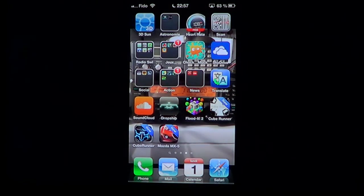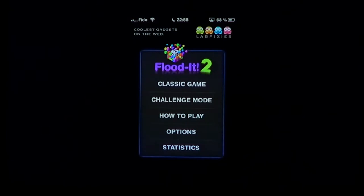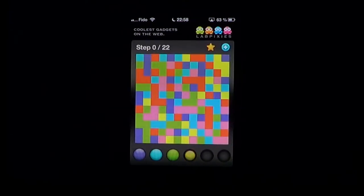Well, basically there's the little colored icon here for Flooded 2, with a few ads for some of their other games. Let's click Classic Mode. You see here you've got that colorful big tile and at the bottom you've got these colored buttons. Basically you start out at the upper left — you see that upper left blue square? That's where you start off.